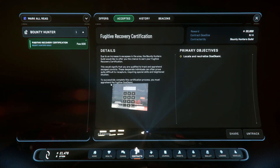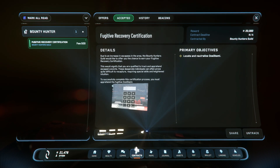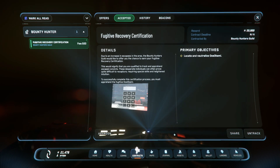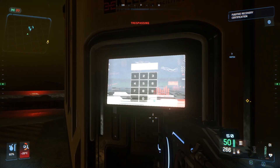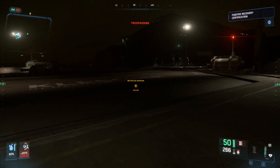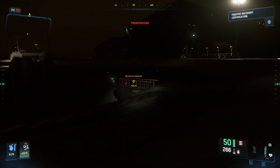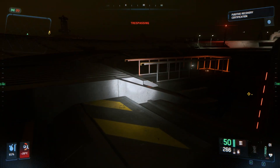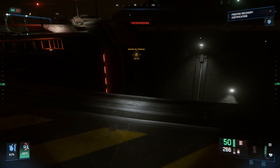Let's have a look at contracts. Just setting up — 'You must apprehend the fugitive. Locate and neutralize.' Now it looks like he might be underground. How do I get down there? Because this looks like sure death.